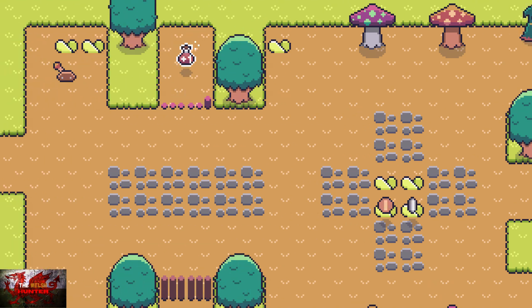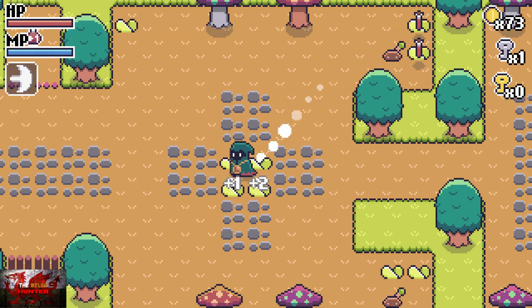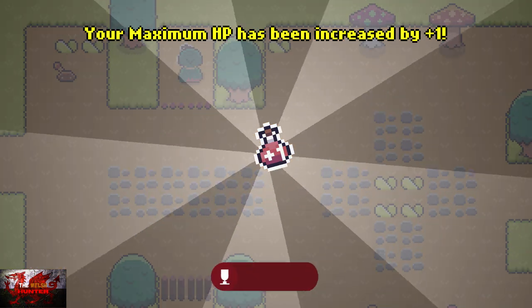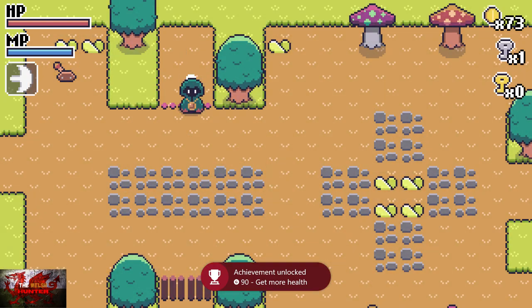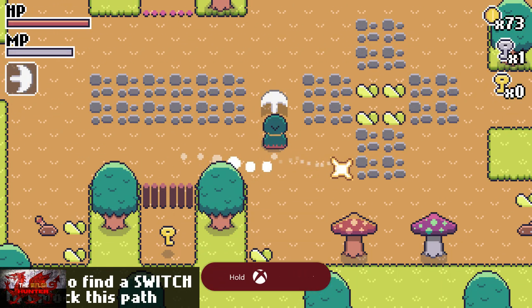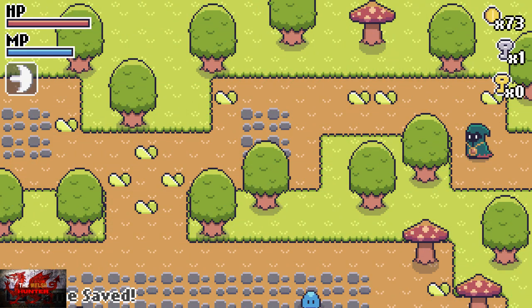Also, if you do end up dying, the coins you've collected remain, and the enemies that you've already killed, the number remains as well. So, grab this little HP potion. Don't need to worry about the gold key - we literally don't need to collect any gold keys.